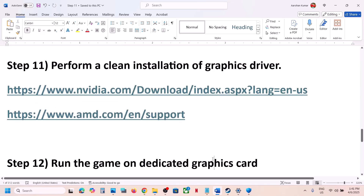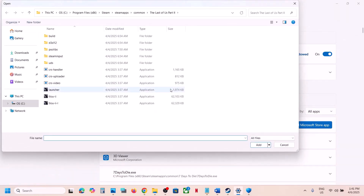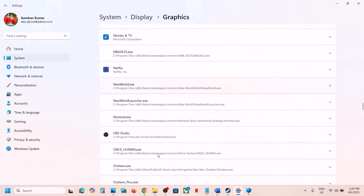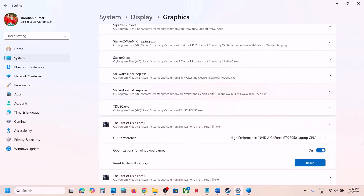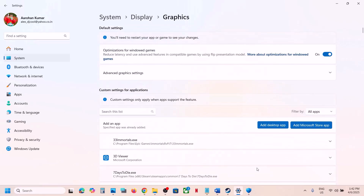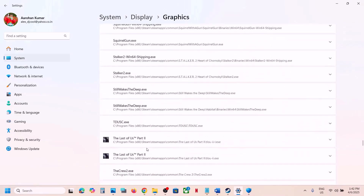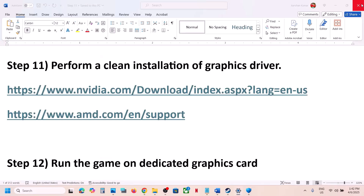The next step is to run the game on the dedicated graphics card. Type 'Graphic Settings' in the Windows search box, open it, click Add Desktop App, and select the game exe file. Once added, scroll down, find the game in the list, click on it, set it to High Performance and select your dedicated graphics card. Do the same for the second exe file.